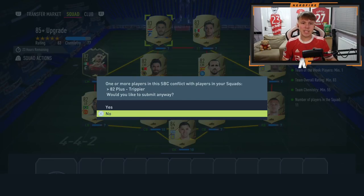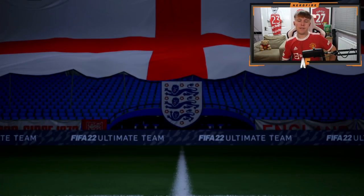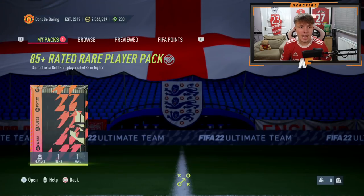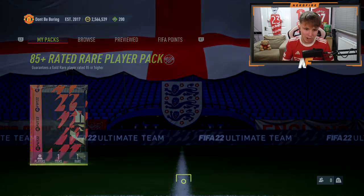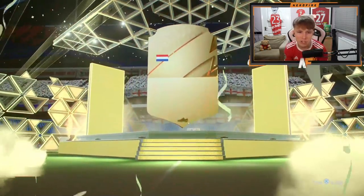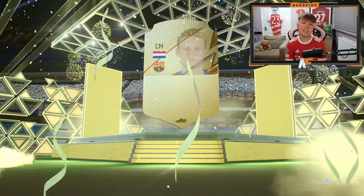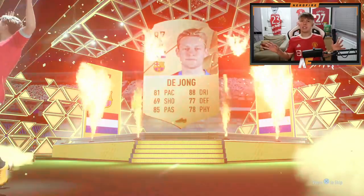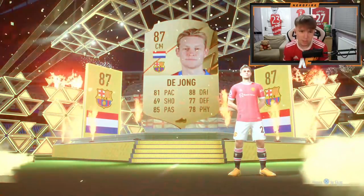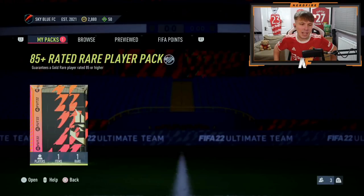Here we go - the 85 plus upgrade pack, the first one we've had this year. Let's open it up. It's a walkout - an 86 to 88 - Dutch center mid Frankie de Jong. Not the best but not the worst. If that was on my RTG I'd be very happy, but this is on my main account. Still not too bad.